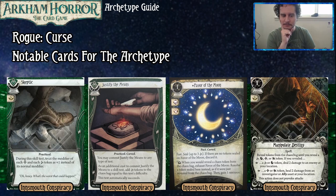Next, we have Justify the Means, also a Practiced Cursed skill. Costs three experience. Does not commit for any symbols, but you may commit to any type of test. The additional cost to commit is you add curse tokens to the bag equal to the test difficulty, and the test automatically succeeds. This is a very powerful card — just automatically succeeding a test is pretty good. But it doesn't matter how many curse tokens you put in if you just, like, heal the boss monster. Also, note: it is a cost to commit, so if there is not space in the bag to add that many tokens, you cannot commit this to that test.